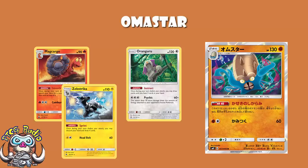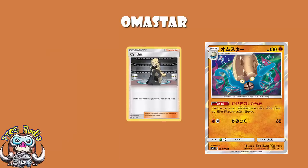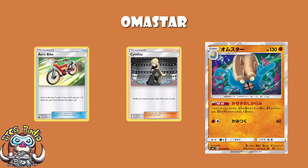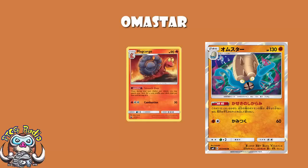What you do instead is build a deck reliant on supporters like Cynthia, or even item cards like Acrobike. You're not able to use all of the support Pokémon, but you've made a deck that doesn't rely on them while your opponent can't use items at all. You can also pair this with something like Mimikyu and Gengar-EX Tag Team GX, which has the amazing attack Poltergeist for two Psychic Energy — 50 damage for each trainer card in your opponent's hand. If Omastar stops them playing items, all those item cards clog up their hand, and then Mimikyu-Gengar does massive extra damage.